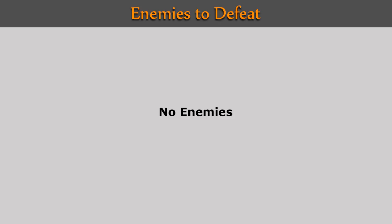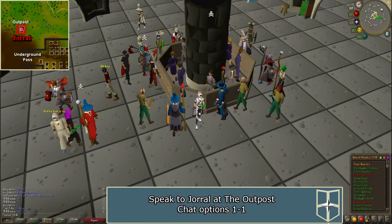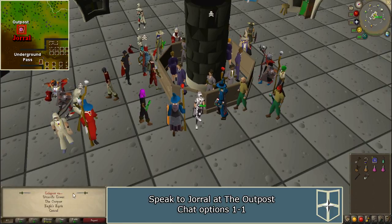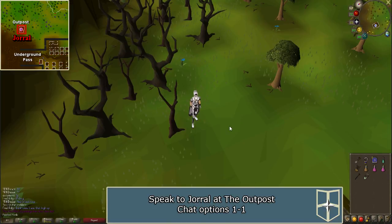There are no enemies in the quest. To start the quest, you must speak to Jeral, who is located at the outpost northwest of Ardougne. The fastest way to get there is by using a Necklace of Passage to the outpost. If this option is not available to you, you can teleport to Ardougne and run from there.